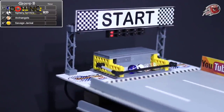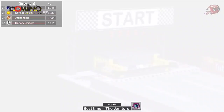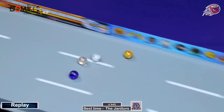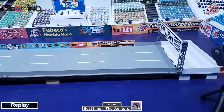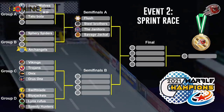Group B: the Janitors, the Spherey Spiders, the Archangels, and the Savage Jackal. They release, and right now it looks like the Savage Jackal in the lead, followed by the Spherey Spiders. But here come the Janitors. The Savage Jackal just beat out the Archangels, and the Janitors come from behind after running third or fourth for most of that short sprint. They run the fastest time so far at 4.945. The Janitors and the Savage Jackal advance into the semifinal.